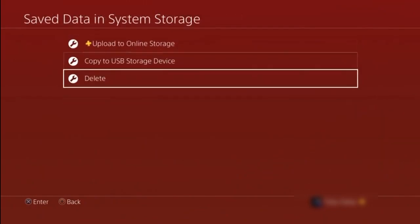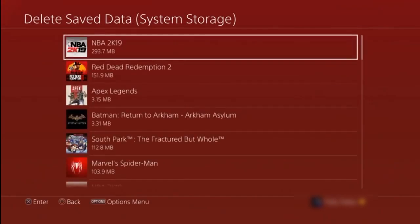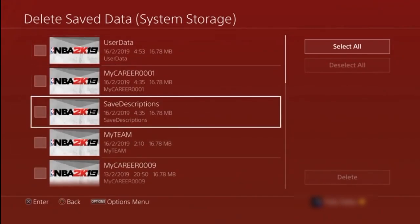Then you want to go back to your system storage, press delete, and you want to delete the file called save descriptions.